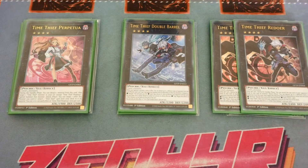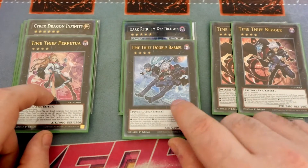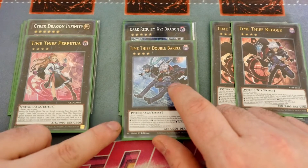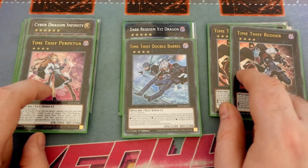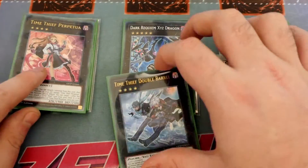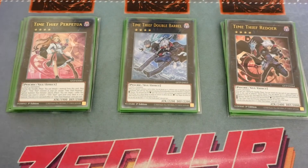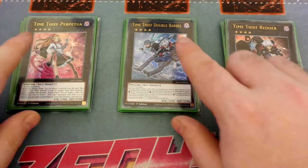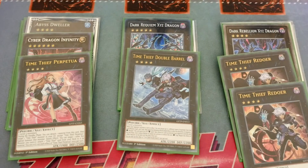Nine times out of ten your combo ends with two rank 4s. You'd probably make Perpetua and Double Barrel, but nine times out of ten you're probably going to make Redoer. Your end board is either Redoer with Double Barrel if you've saved the Shade Brigadine, or Redoer plus Perpetua so you can attach a trap or the spell for a draw. But nine times out of ten you'll go into your Dark Rebellion XYZ giving you three negates. I wanted to keep it as budget and Time Thief relevant as possible — Perpetua is really good but you do have flex spaces you can move around, like the Abyss Dweller, Tornado Dragon and the Dark Requiem combo.